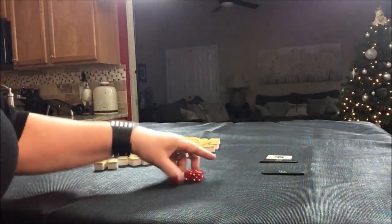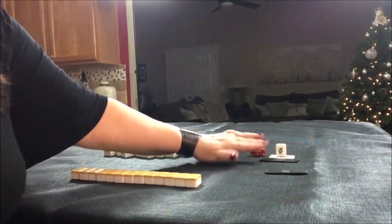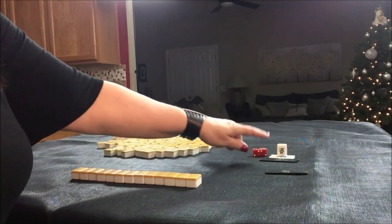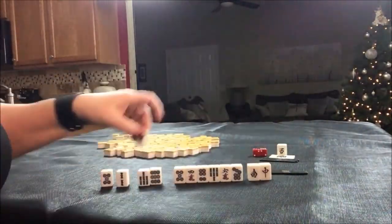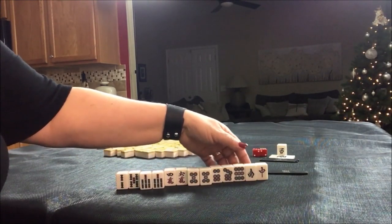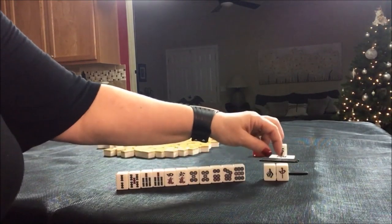South round. I rolled a six — that would be south, so we're in south seat. The progression of winds is east, south, west, north — eat soup with nuts. North is Dora.